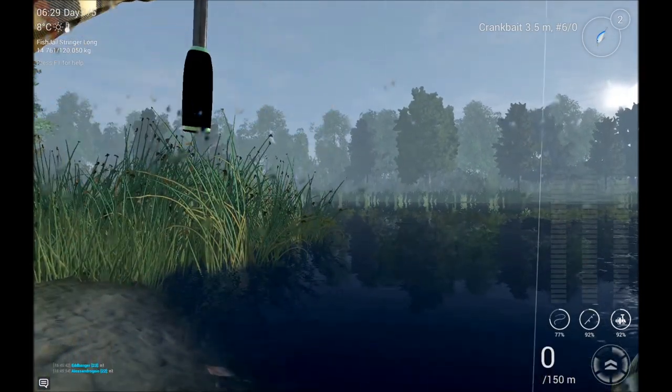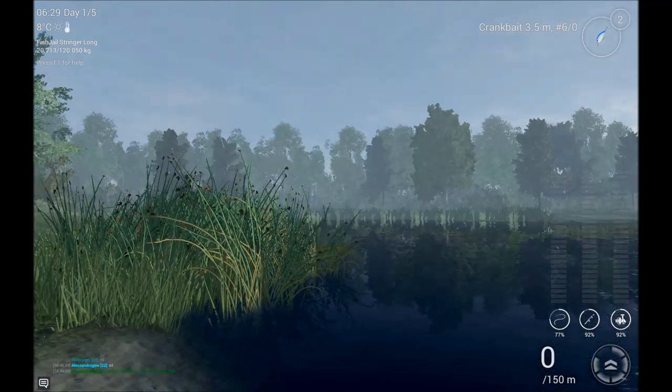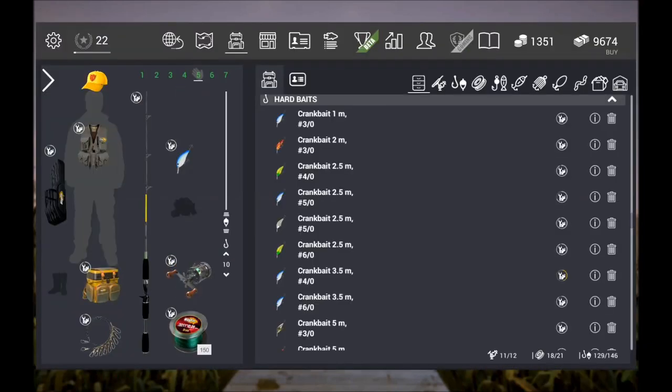Muskies attack between 40 and 17 meters. So let's try the spinner - for me it's an indicator that the trophy musky wants the spinner this time. So let's give it a shot.